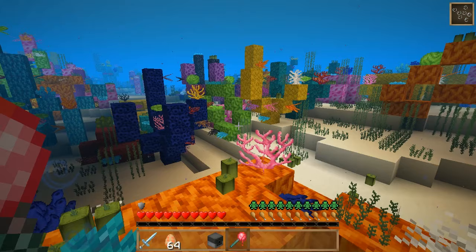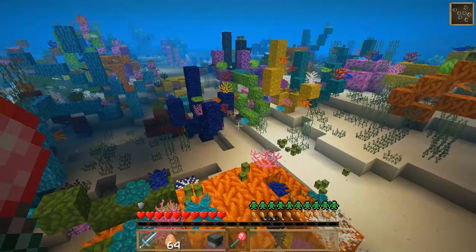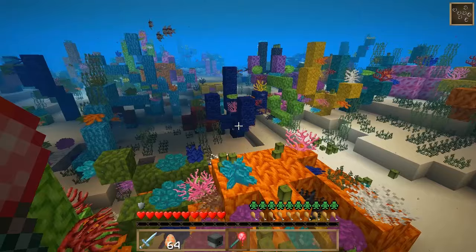If you take a look at this coral reef here, you can see that there's a lot of different types of coral. That's because nine new types of coral are added, and there's also a tenth as well which we'll get into in a moment.